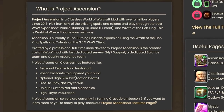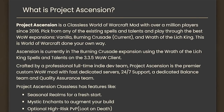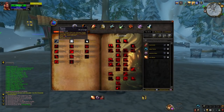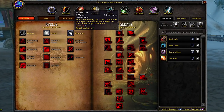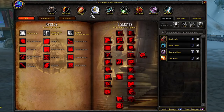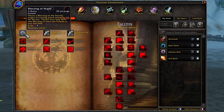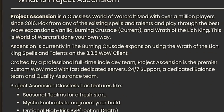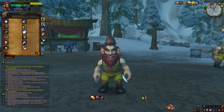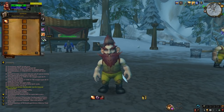So first of all, what is Project Ascension? I'm on the wiki for Project Ascension now, and it says that Project Ascension is a classless World of Warcraft mod with over a million players where you can pick any of the existing spells and talents from all the way up to Wrath of the Lich King. At the moment, it's progressed to Burning Crusade, so Wrath is going to come out after Burning Crusade, and you will unlock things like the Death Knight abilities. They advertise it as World of Warcraft being done your way — a classless World of Warcraft realm where you can pick whatever you want: any talent, any ability.